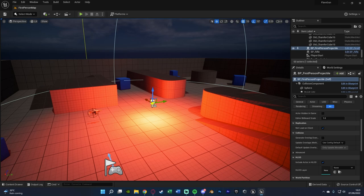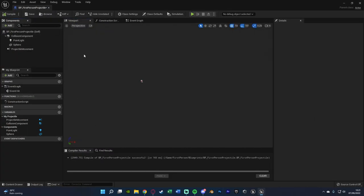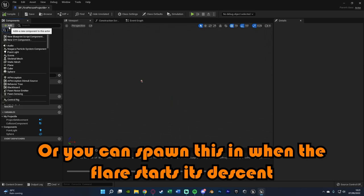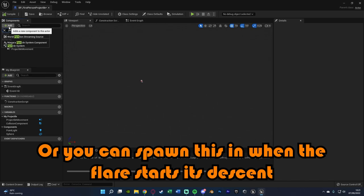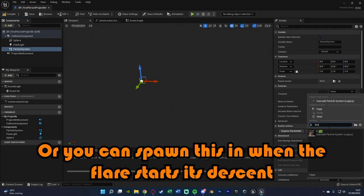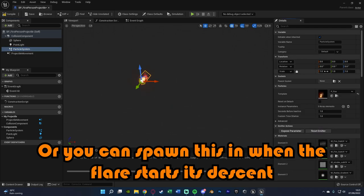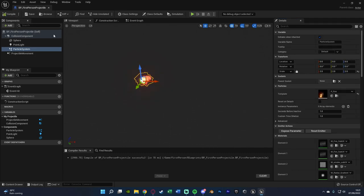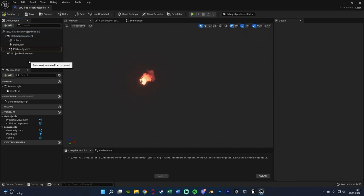The final visual thing I want to do is add the flames — you don't need to do this if you don't want, but I like the extra effect. I'll add a particle system and add the fire template from the starter content. I'm also going to increase the scale to 2 instead of 1, as I think that looks a little better especially when it's high up in the sky. That's all we're going to do visually — now we need to start setting up the code.